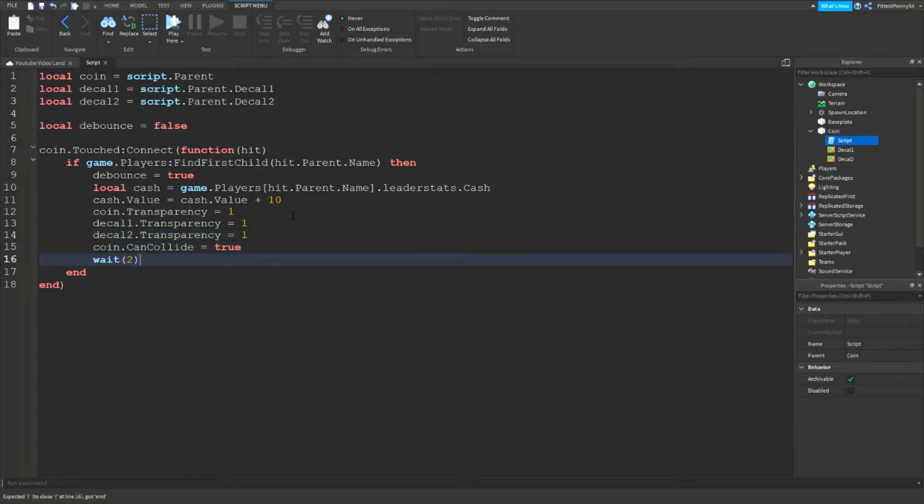Here I set wait(2). This is going to be the number of seconds that players have to wait before they can stand on the coin again. Mine is just 2 for testing purposes in this video, but obviously you're going to want it higher — like maybe 10 or 15 seconds.